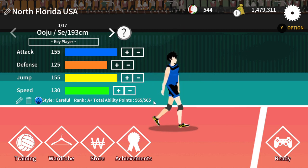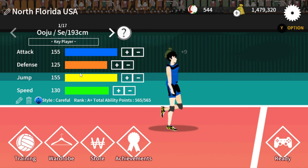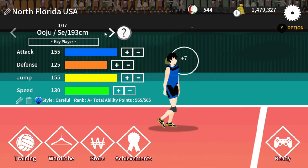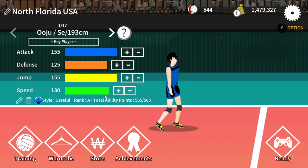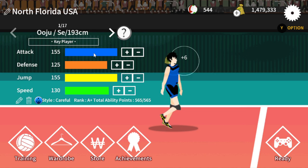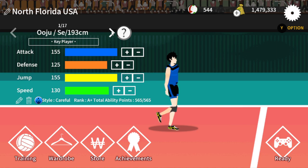Every player has a rank and that determines their max skill points. As far as ranking up skills, I always go for attack and jump, and then defense and speed. There are some schools of thought that say make your setter have max defense, max speed, and as much jump as you can afford and get rid of the attack. It's your preference, but that's not how I roll.